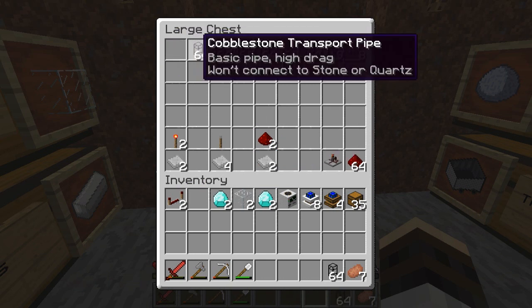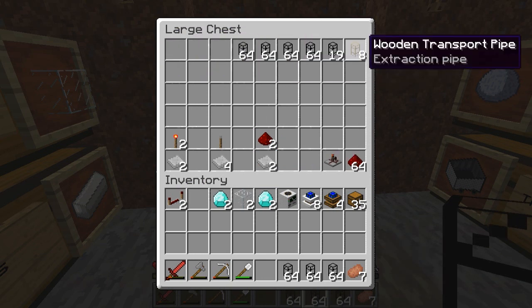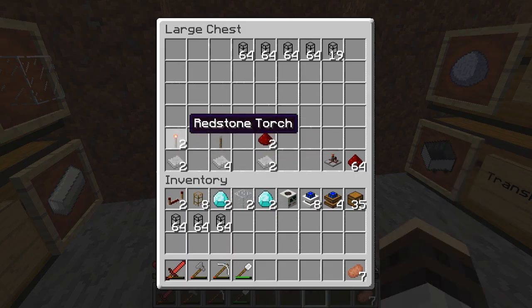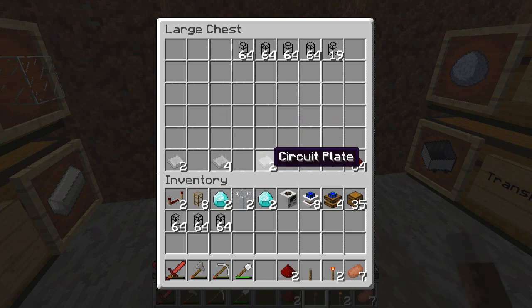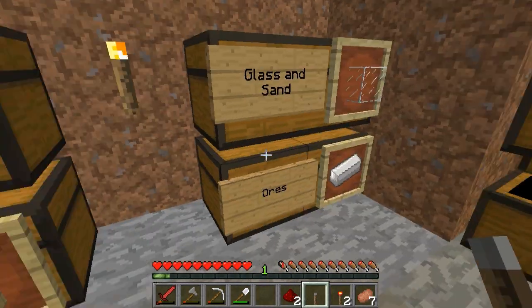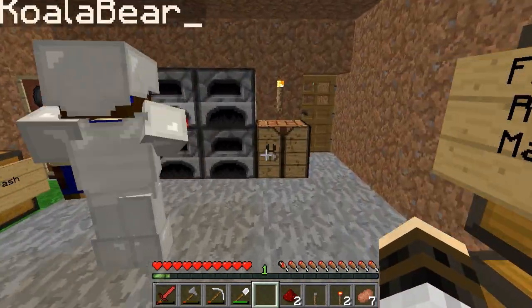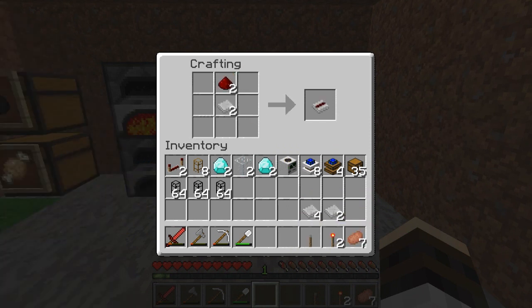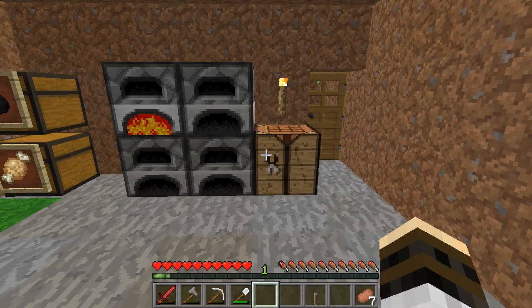Then we have a ton of cobblestone pipes. I'll go ahead and take a lot of it. And we don't remember if we need extraction pipes or not, so we're going to take those. I need six repeaters. So I'm going to go ahead and make a... what was the name of the thing? An on-off switch or something like that? It's a toggle latch. I'm making a toggle latch because we need that for the redstone circuitry that I have figured out for this thing. I do not remember the layout of it. We'll go look at it.